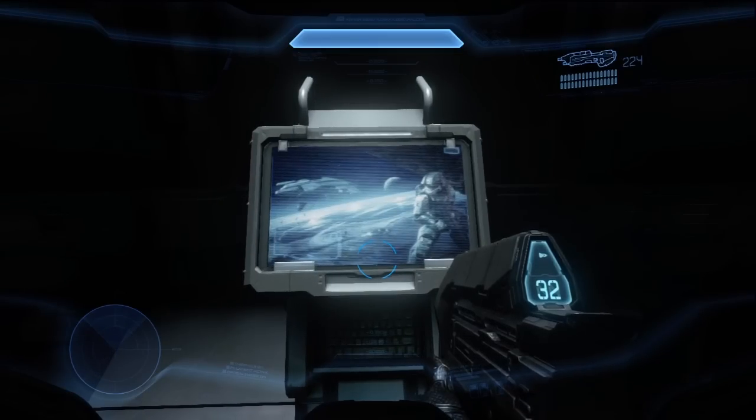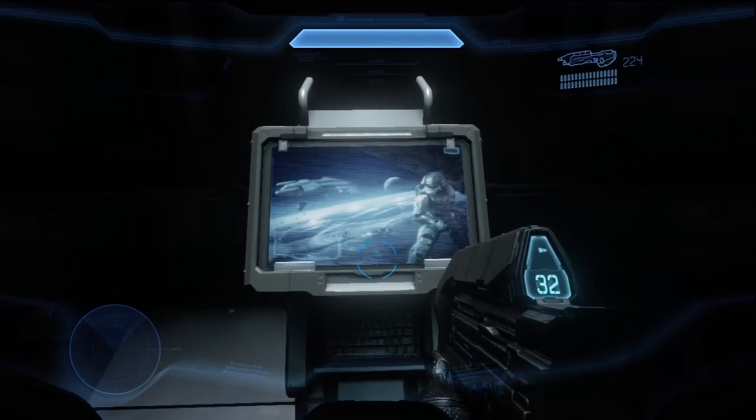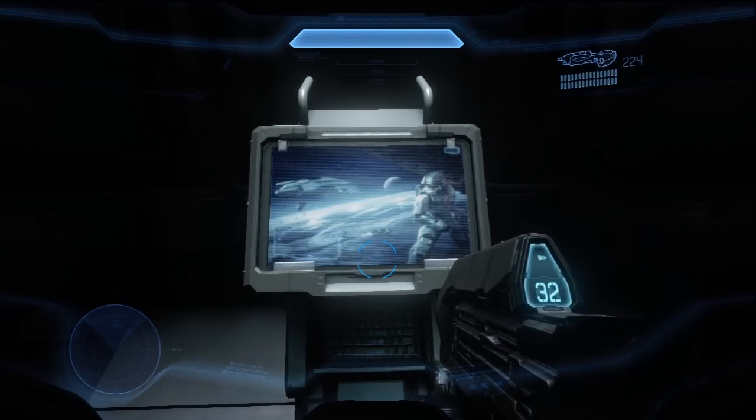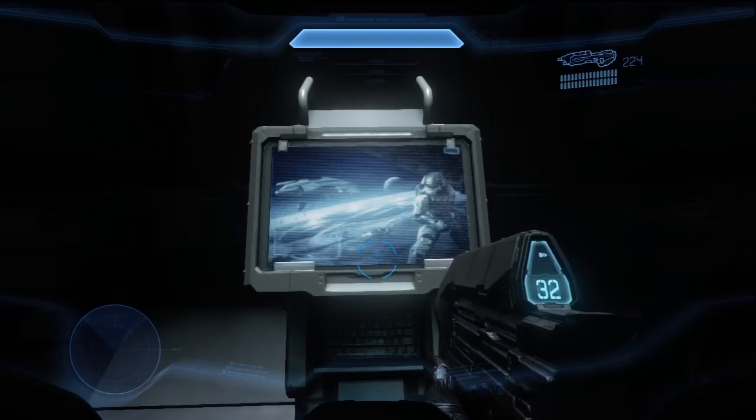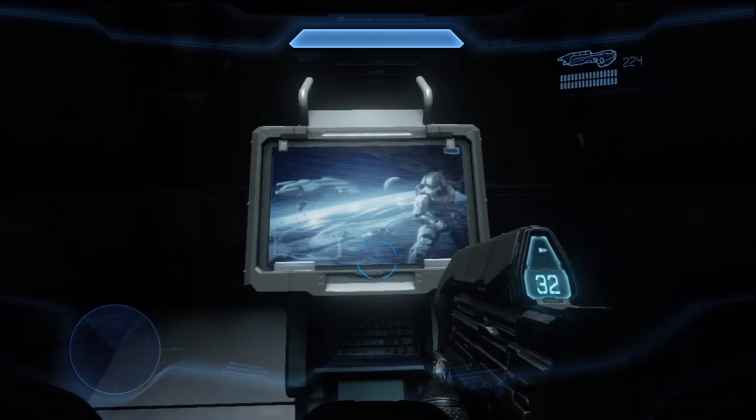Frigate Pillar of Autumn discovers Forerunner Halo Installation 04 and deploys Spartan 117 to protect UNSC AI Cortana. Chief uncovers a Covenant plot to fire the weapon and sacrifices the Autumn to destroy the Halo ring.